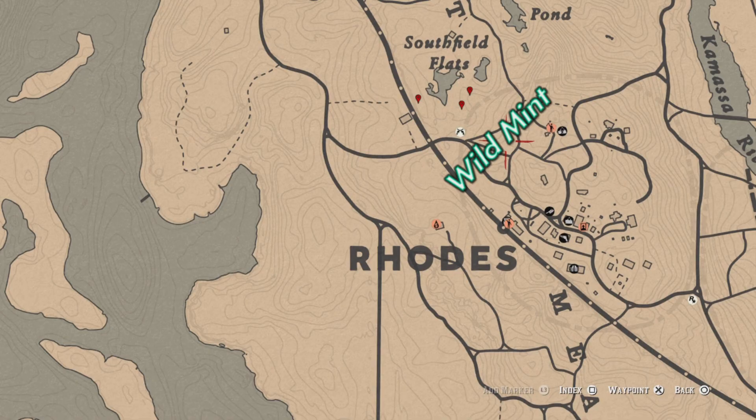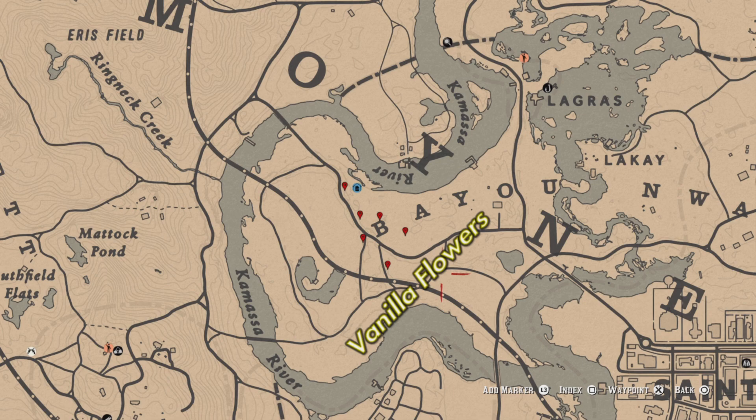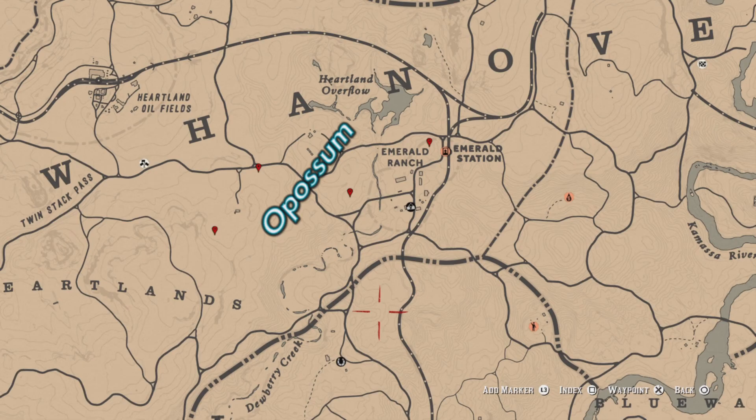Now on to the map to show you some locations for today. These three markers up in the Southfield Flats north of Rhodes are my go-to locations for the wild mint. I've got six markers here in the bayou — these are my go-to locations for the vanilla flower. And these four markers up in the Heartlands are my go-to locations for the possums.